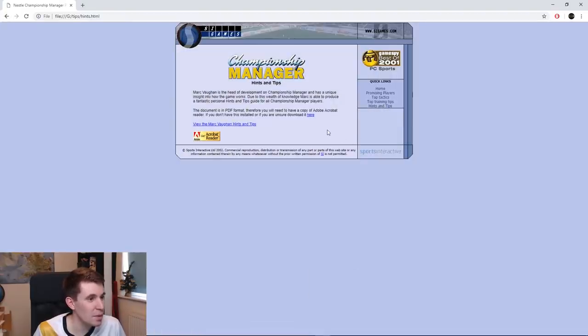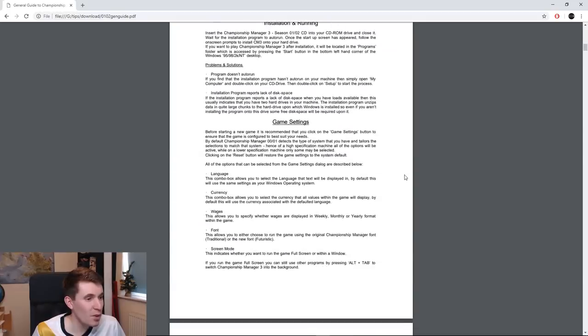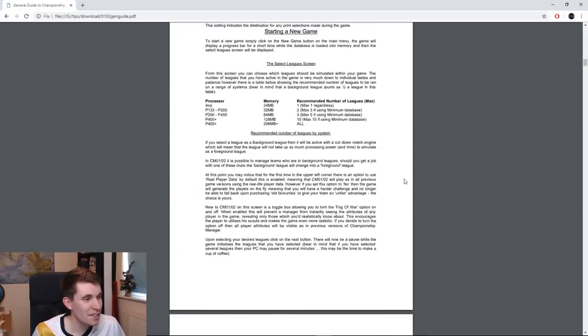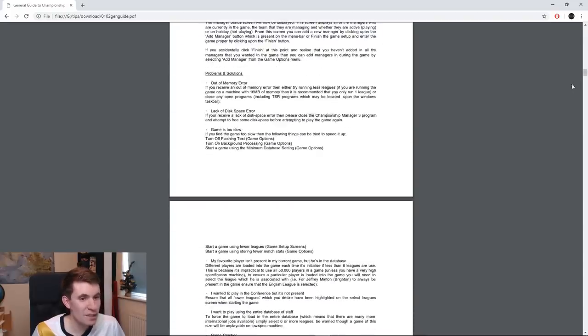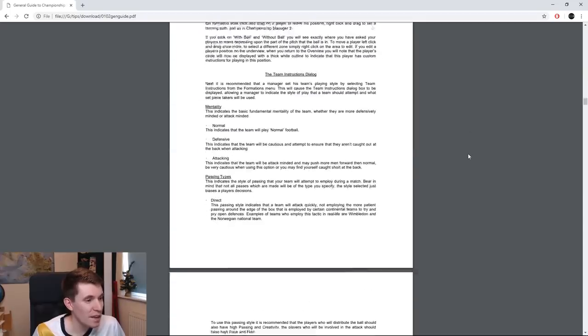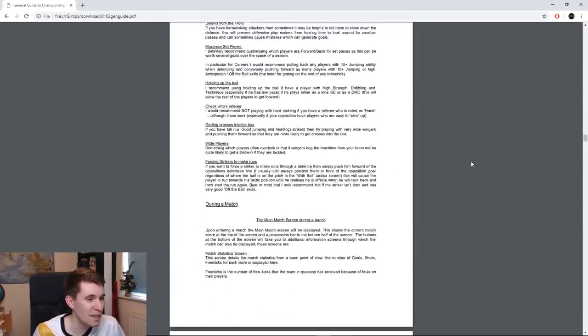And then hints and tips — what are the hints and tips from Mark Vaughan, Head of Development on Championship Manager? The game's now whirring away in the background. I think I printed this out. I'm such a nerd — I'm not sure I actually read it, but I certainly printed it out. It's basically a manual: how to install the game, playing the game. This is kind of what they need nowadays for some new players, I think.